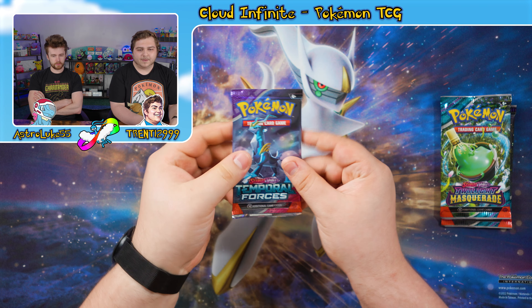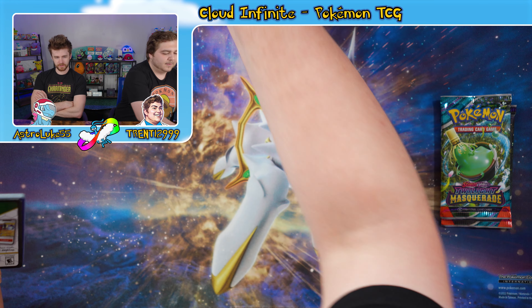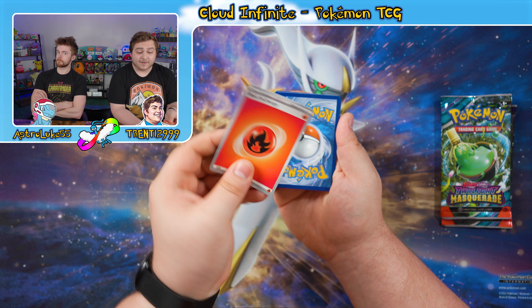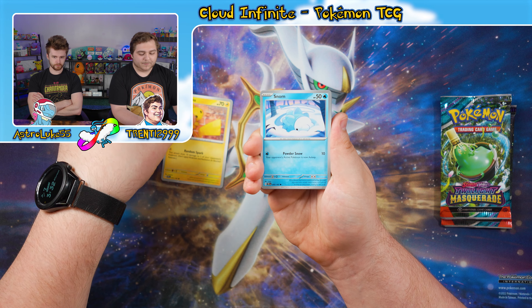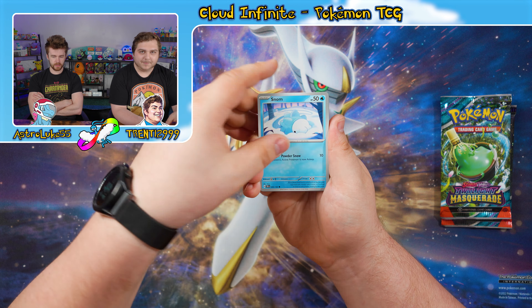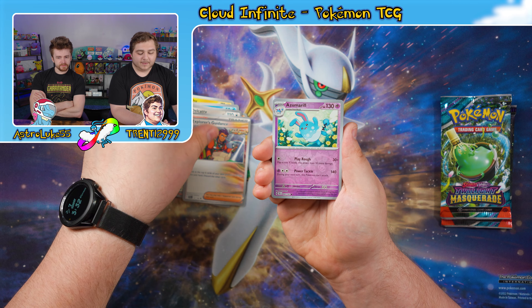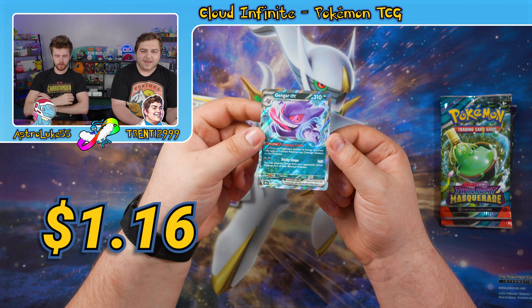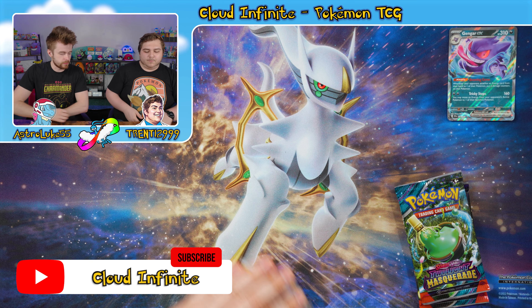Iron Crown time — comment down below if you're an Iron Crown enthusiast yourself. Code card comes up fire energy. We got a wonderful little Pikachu, a Snom, a Scyther, a Sizzlipede, a Great Tusk, a Dachsbun, Explorer's Guidance, a Reverse Azumarill, a Reverse Handtrimmer — and oh! Gengar! We've got a Gengar EX! Let's go! Huzzah, we love a good Gengar.